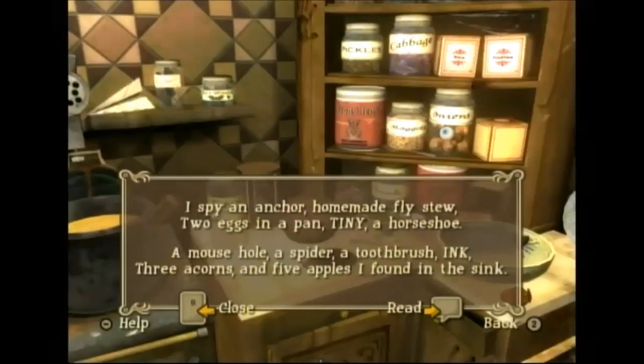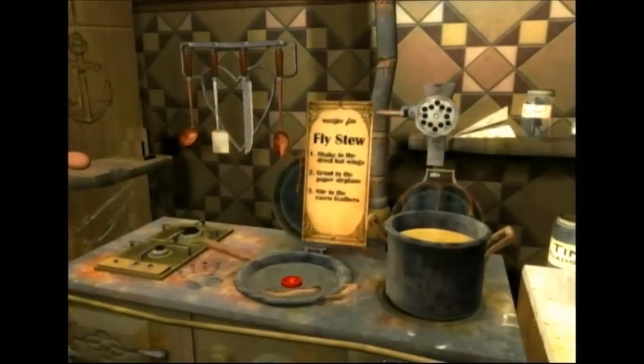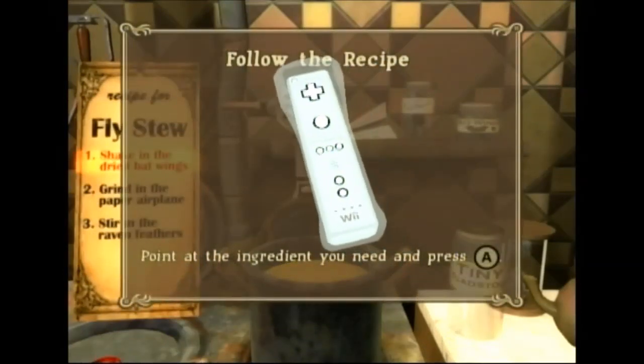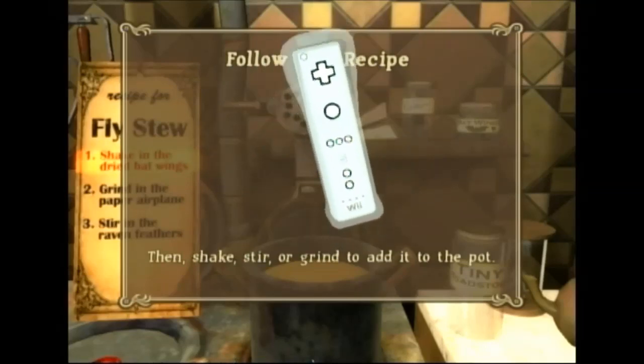I spy an anchor, homemade fly stew, two eggs in a pan, tiny, a horseshoe, a mousehole, a spider, a toothbrush, ink, three acorns, and five apples I found in the sink. An anchor. Follow the recipe: point at the ingredient you need and press the A button, then shake, stir, or grind to add it to the pot.